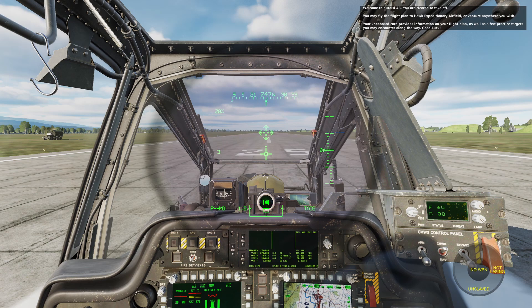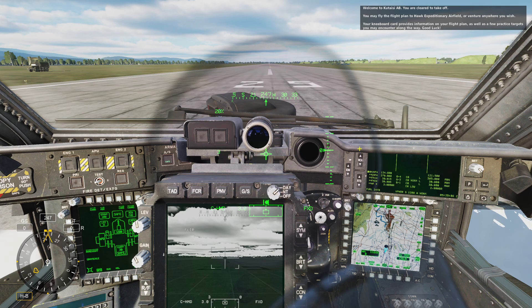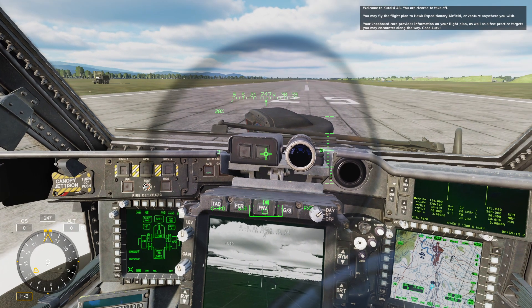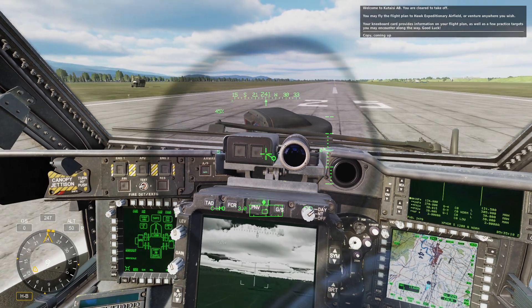Welcome to Kutasi Air Base. You are cleared to take off. You may fly the flight plan to Hawk Expeditioning Airfield or venture anywhere you wish. Your kneeboard card provides information on your flight plan as well as a few practice targets you may encounter along the way. Good luck.